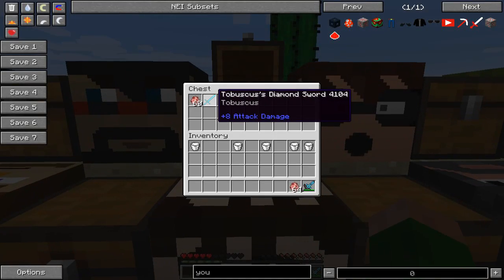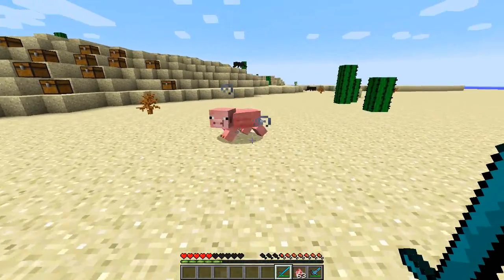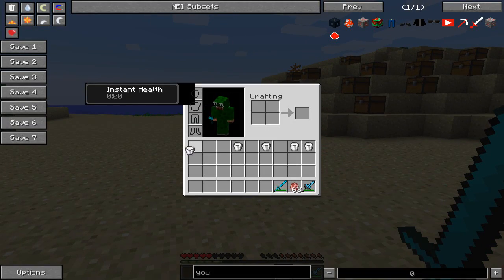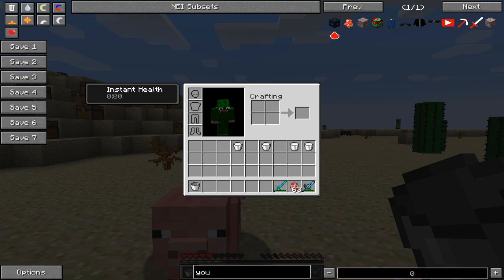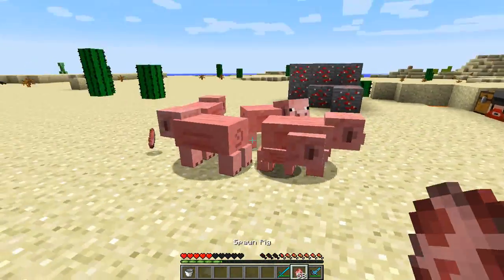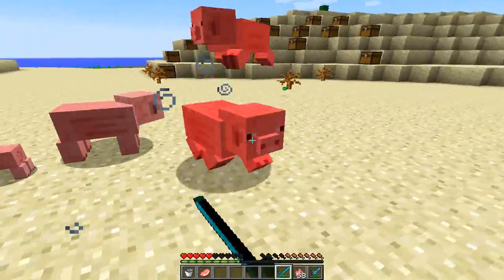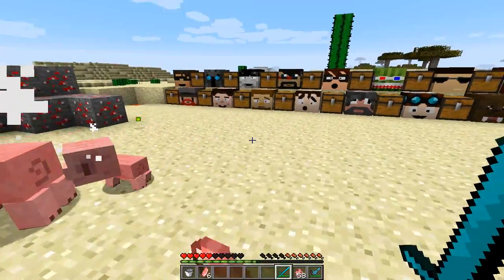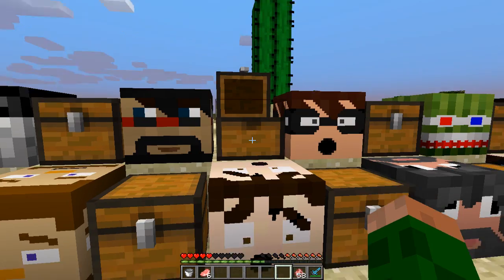We're on to Mr. Toby - Tobuscus Diamond Sword. It's not as strong as Pat's, it's only got a plus eight. But it is also giving me... I think he's got slowness - because pigs would normally run around crazy but they can't, because they're getting hit by slowness. So it has a bit more attack damage than a regular diamond sword as well as applying slowness. That's a pretty nice one right there.